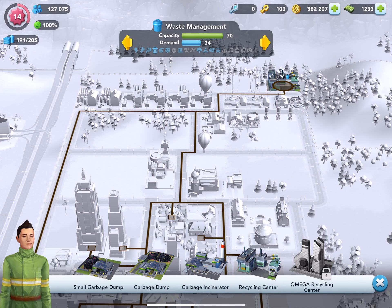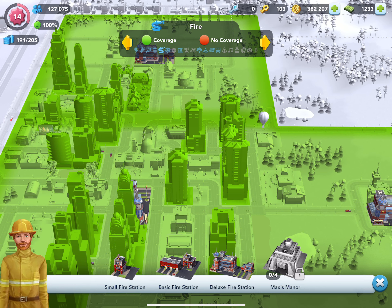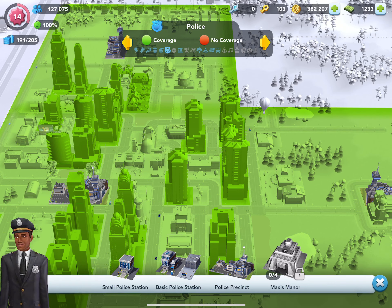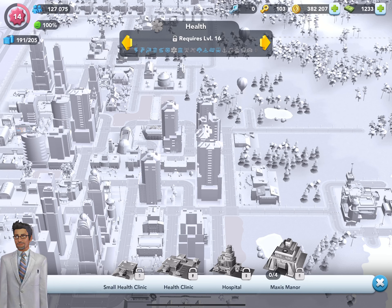Then we come to police and fire — I'm well covered and I have areas to build residences covered by both fire and police. Because these are not in the same place, coverage may be slightly different so you'll have some areas not covered. When you click on these views you can see individual coverage — I have a police station here.